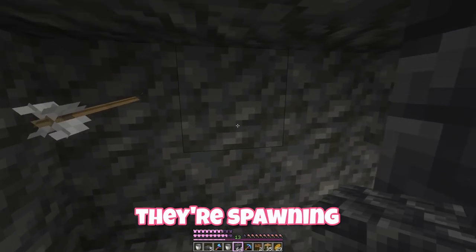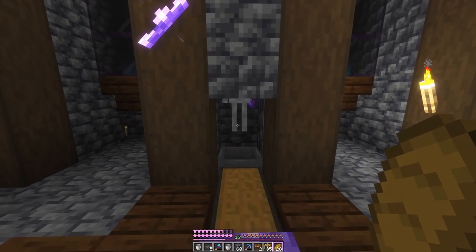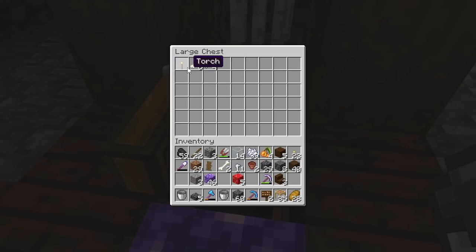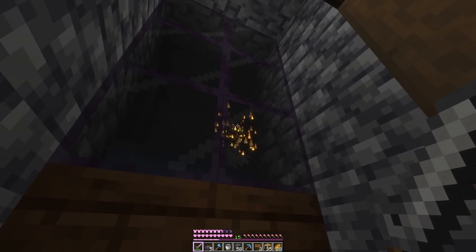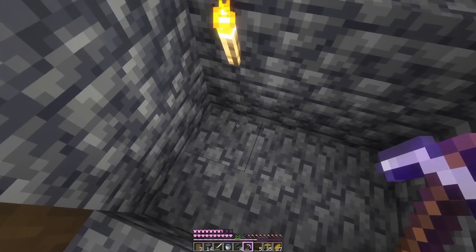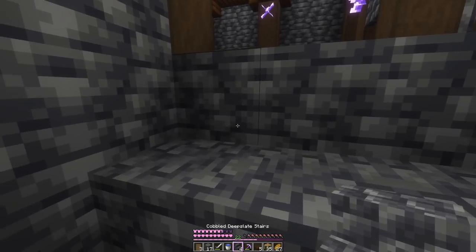They're spawning straight away! I think they started killing each other — there's one there. I definitely need to make a sword. The drops are all going in here — look at it, it's so good! And we can watch them coming in. I'm going to work on getting some XP, and I'll also dig out this little area since we're kind of on diamond levels — probably the quickest way to get there. We can make a little staircase.